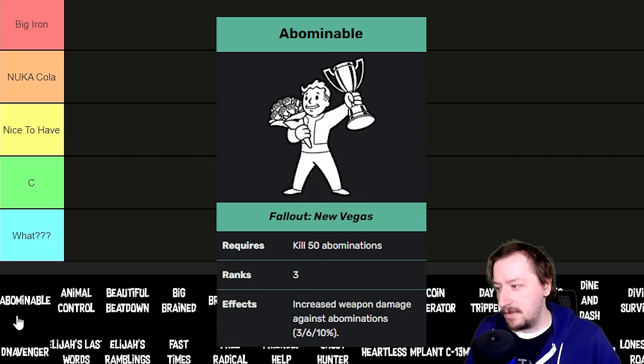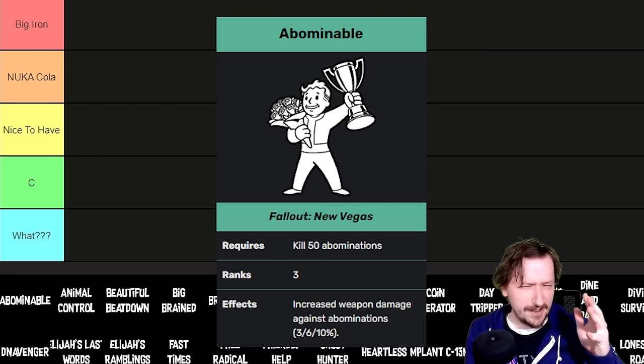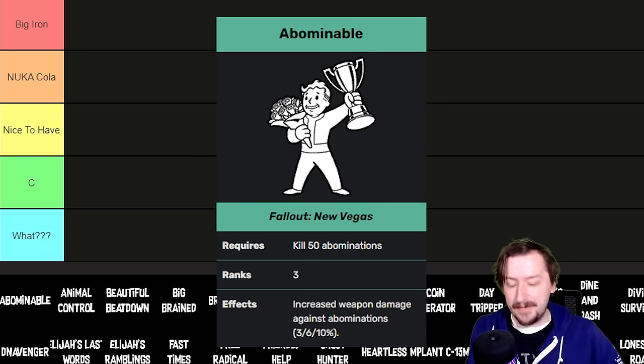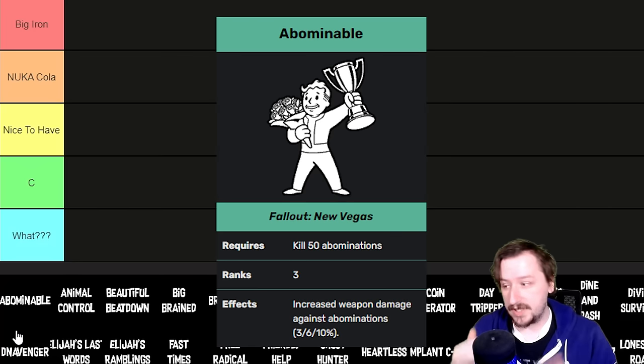The very first one is Abominable, which you get from killing 50, 100, and 150 abominations throughout the wasteland. Abominations include alien centaurs, deathclaws, ghost people, Mr. House weirdly enough, night stalkers, spore carriers, spore plants, the Think Tank, and tunnelers. For each level of this perk you get 3, 6, and 10% more damage towards that enemy type.